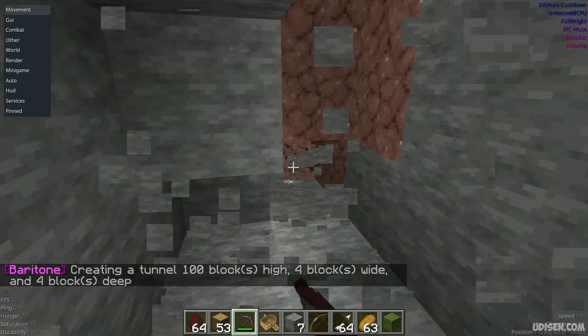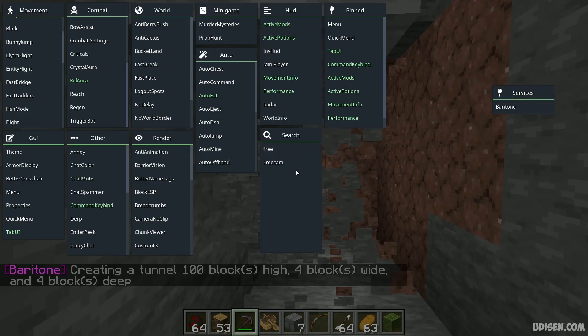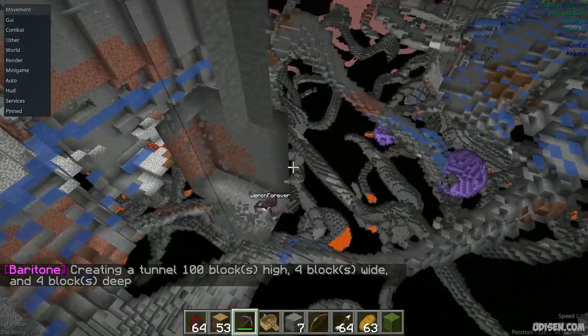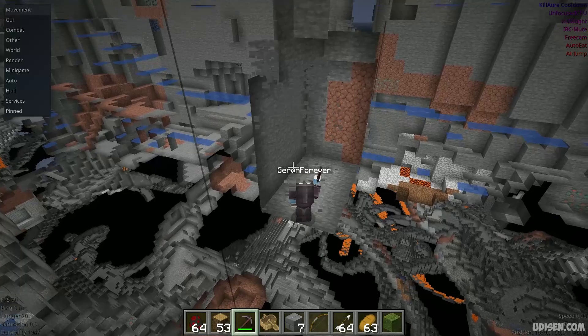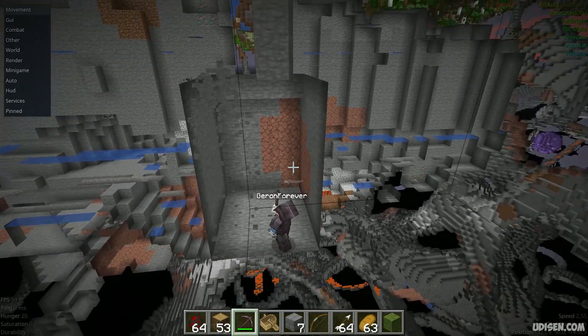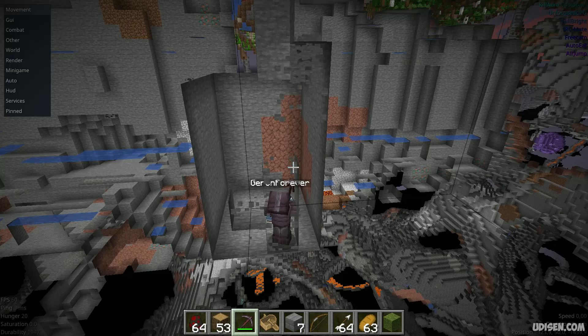Press Enter. I'm using game mode creative only for this video — it is not required, of course. As you can see, it built the mine shaft from the bottom going up. That's how the system works here.